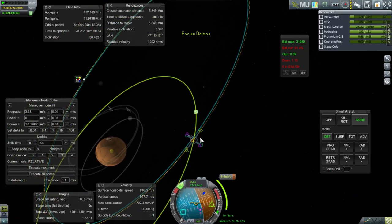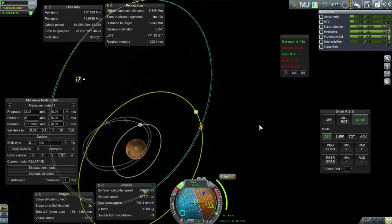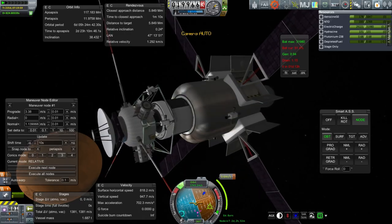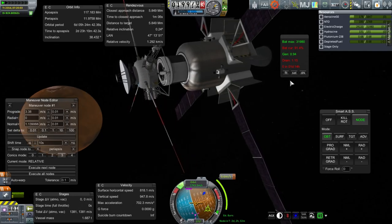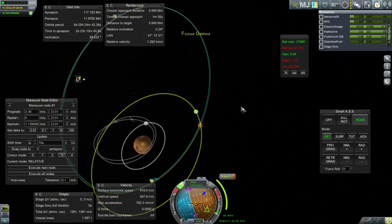Well, we have our planned plot. So let's go out to apoapsis. Once again we will have to lock batteries and everything just to make sure. Really we have to because the burn is in 2 days.